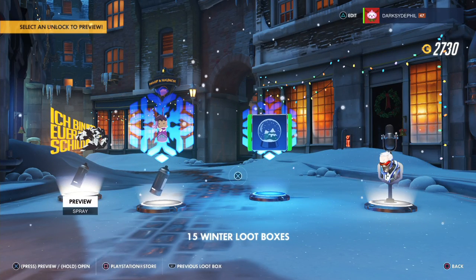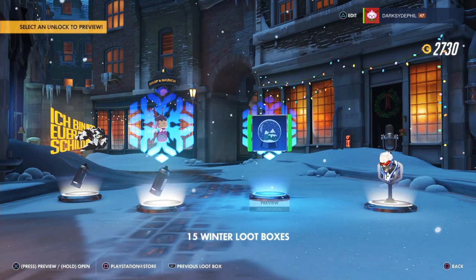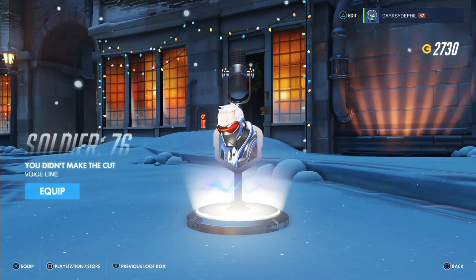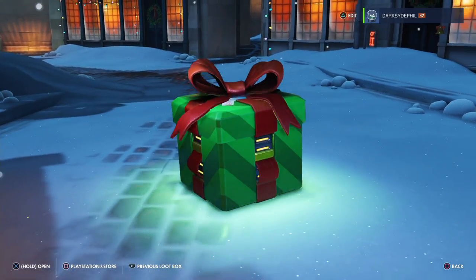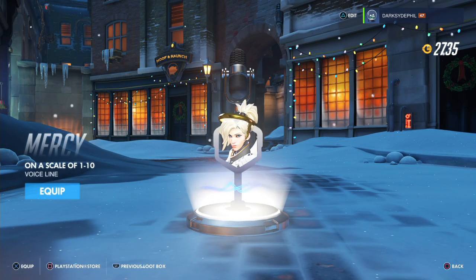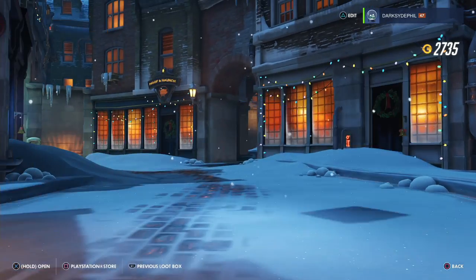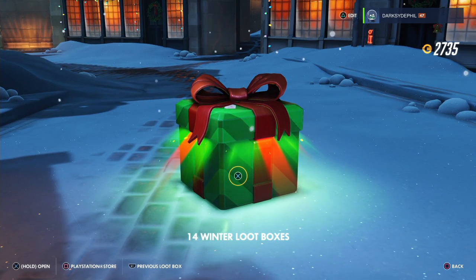A Reinhardt Barrier spray. An Ornament spray for Sombra. A rare Snow Globe player icon — I'll equip that. And a voiceline for Soldier 76. We've got a Striker Commander player icon. Wait, this is different — it's Patch of Mary. I had Patch of Reindeer, now it's Patch of Mary. I'm basically getting all the icons. And a spray I already had. 14 more to go, let's hope for the best. Less Reaper, more Winston.